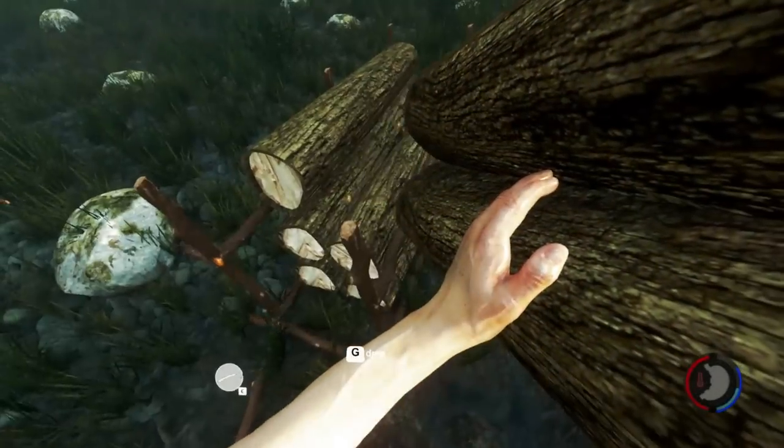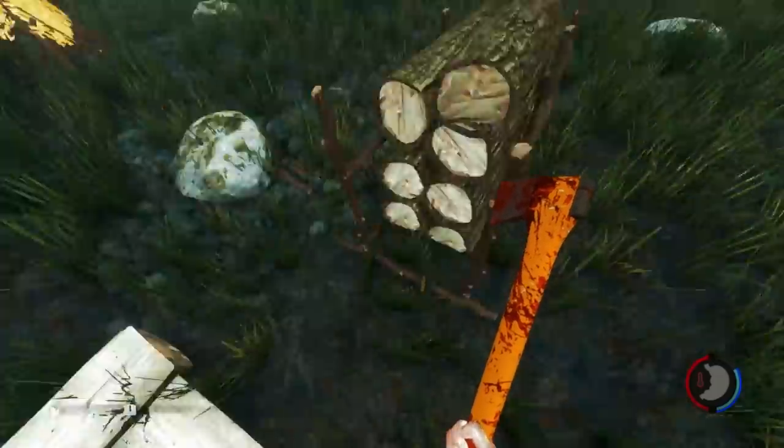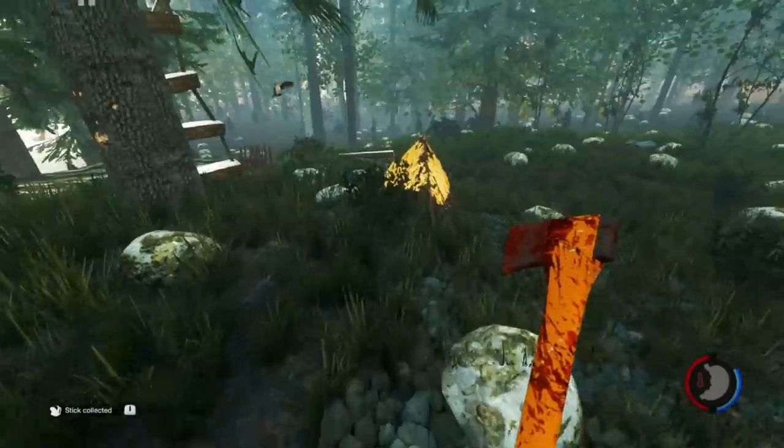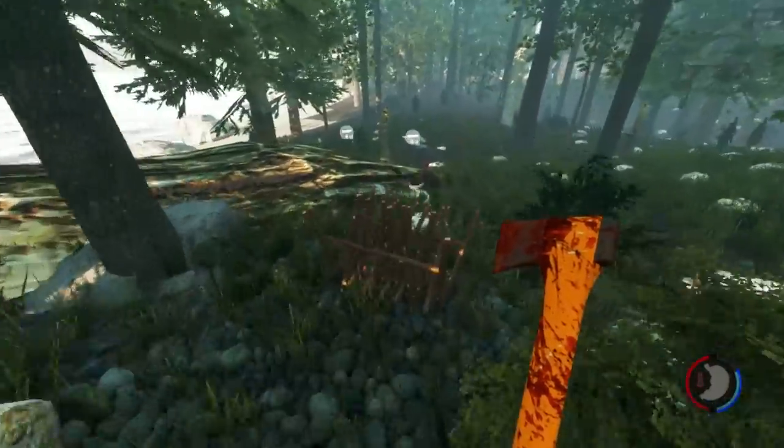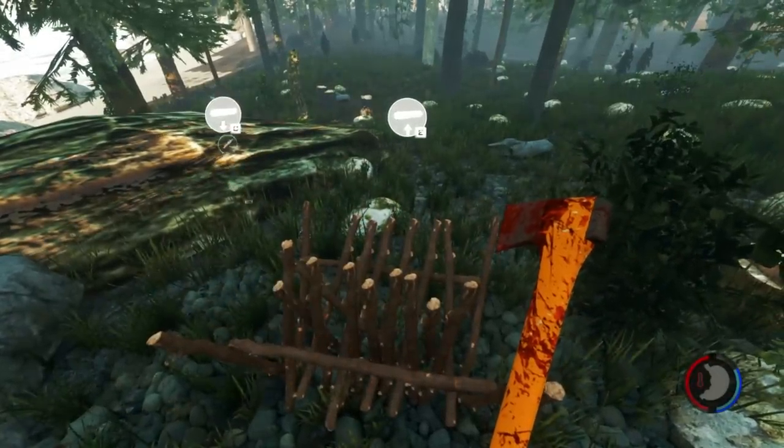Hey guys, welcome back to another episode of The Forest. Somebody on, I believe it was the Twitters, told me that to use these you gotta go up to them and press C. And now the prompt is there, but before the prompt wasn't there.